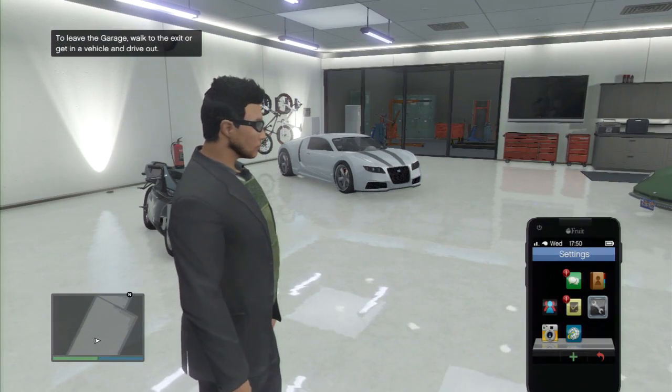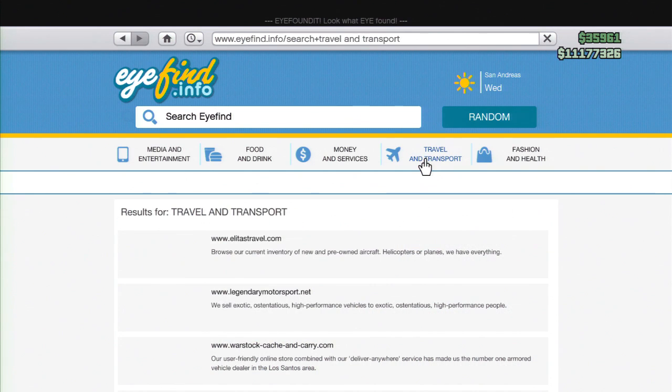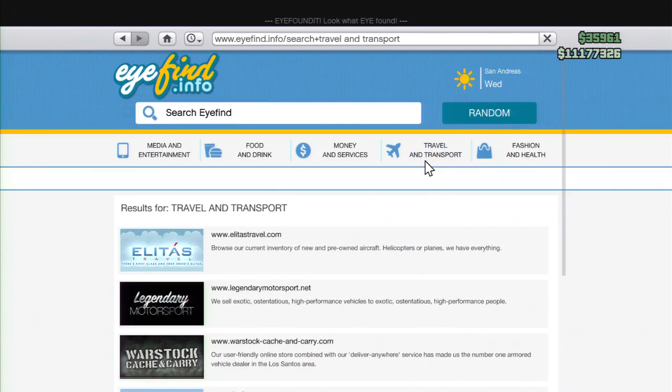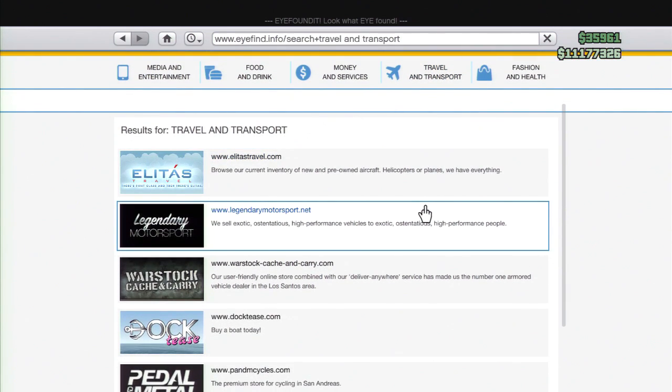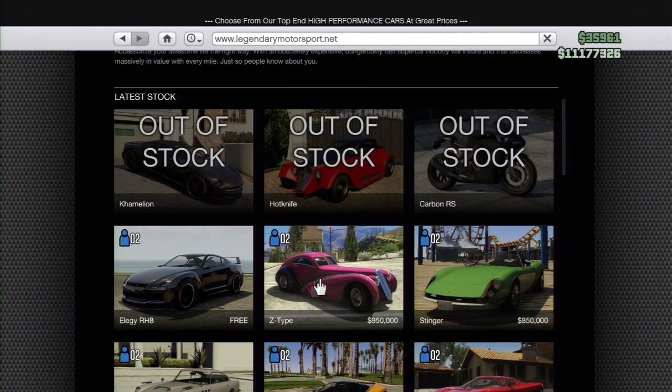After that, whip out your phone in the game — you'll probably need a smartphone for this. Go to the internet, then go to Travel and Transport, and go to the Legendary Motorsport page — I don't remember exactly what it's called, but it's where all the fancy vehicles are.